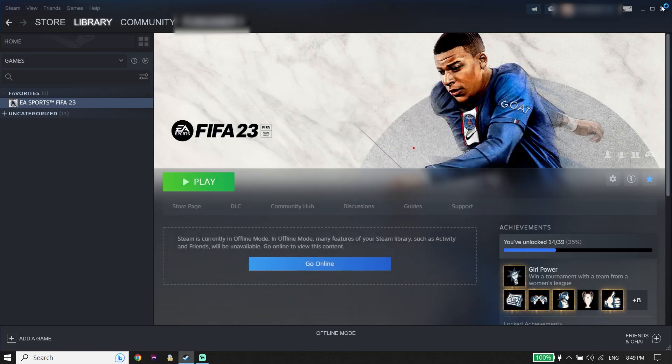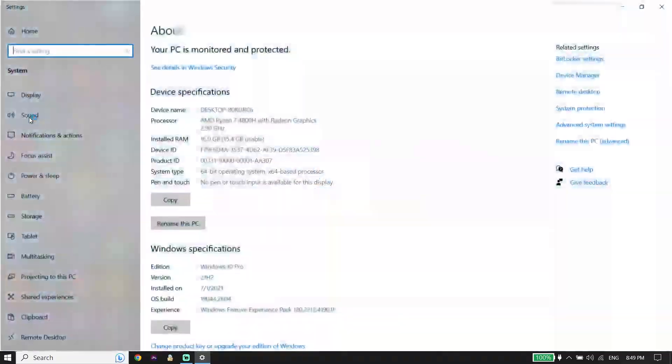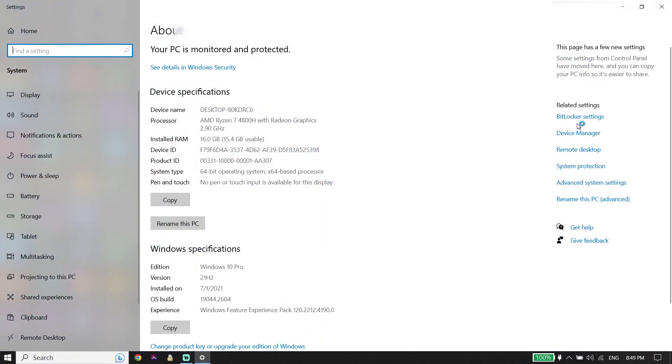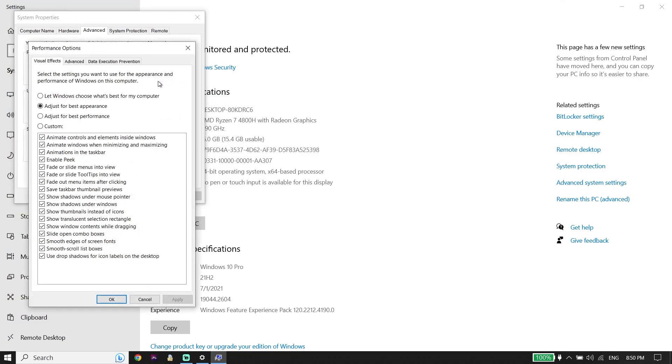If that didn't work, for the next solution right-click on 'This PC,' go to Properties, then click on Advanced System Settings. Click on Settings under Performance, then open Performance Options. Select the Visual Effects tab, scroll down, and check 'Adjust for best performance.' Click Apply and then OK.